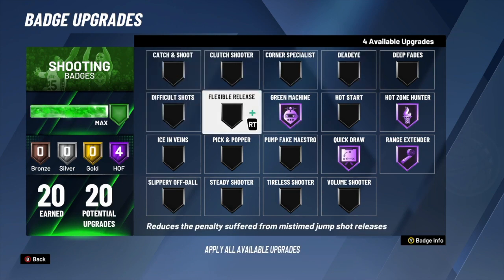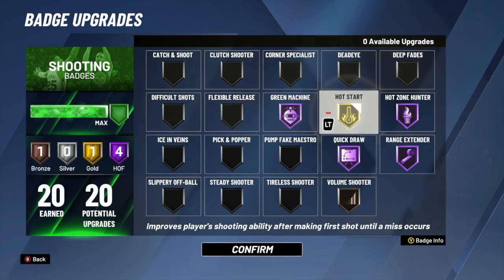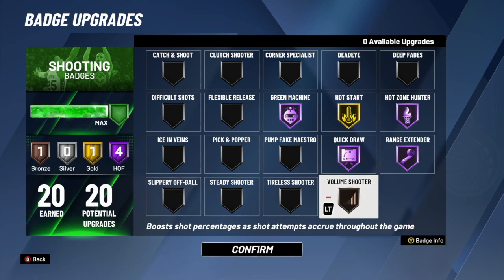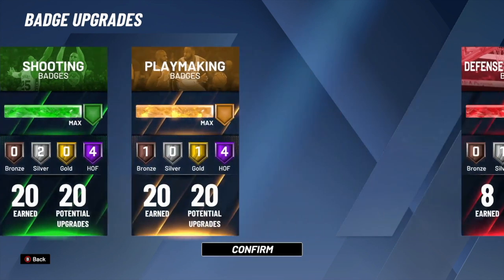These are the badges I use for the 1v1 court. The only thing I really change is adding hot start — it's an underrated badge not many people use. When you're playing the ones court you already have a hot start, and if you have green machine and green your first shot, it's over — you're not gonna miss another shot wide open. Do not use dead eye. Dead eye is completely useless. You can make those same contested shots at 40%, 30% — you see people greening contested shots, you can do the same thing without dead eye.